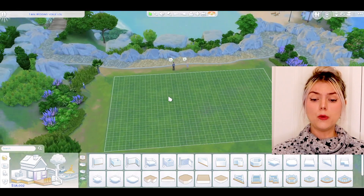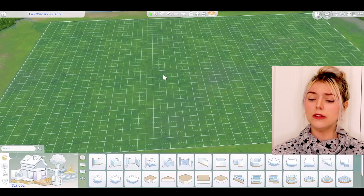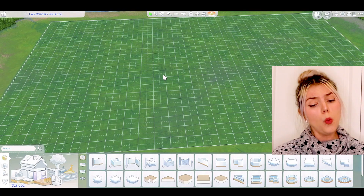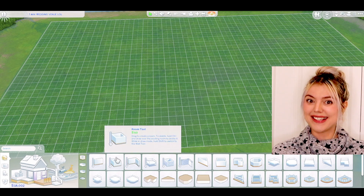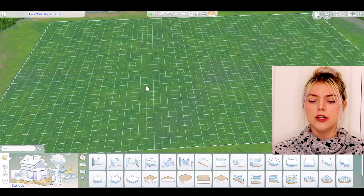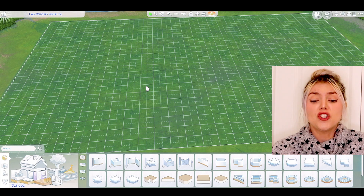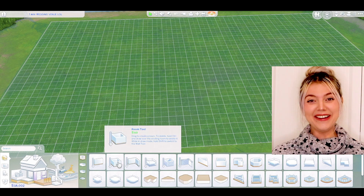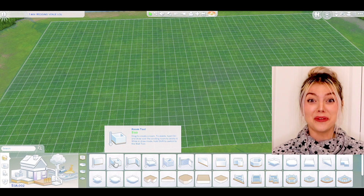Here is our beautiful property. We are in Tartosa — beautiful views. Let's get our timer set. Why did I decide to do this? I'm reconsidering my life choices. I have kind of a plan. I definitely need to be as simple as possible because we have one minute, 60 seconds. I'm going to use the room tool and cram as many things as I possibly can to make it functional. This is going to be scary. Okay, friends, we're doing it. There's no turning back, no redos. It is what it is. One, two, three, go.